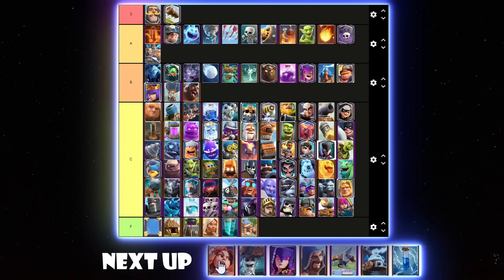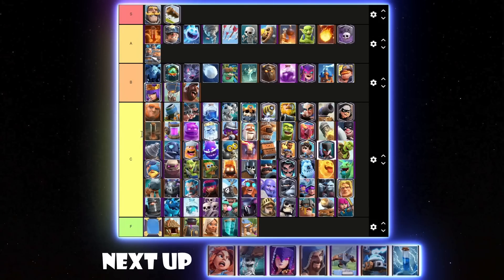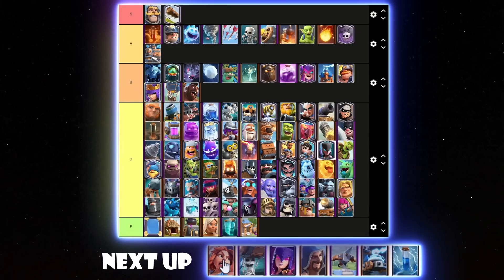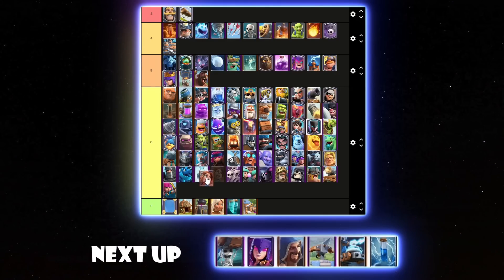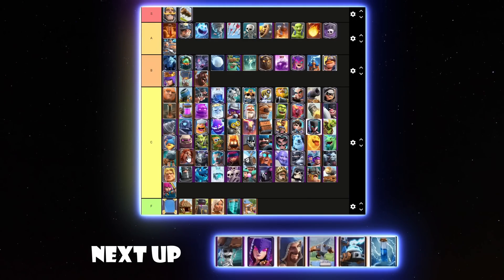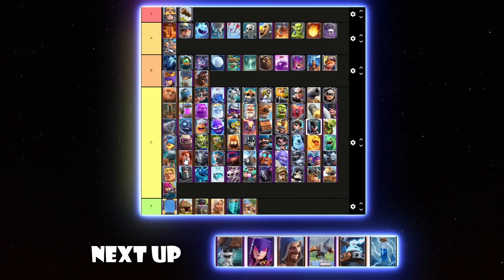Valkyrie is not good right now — Knight is ten times better. Evo Recruits counter Valkyrie because the Valkyrie doesn't even have enough range to actually hit the Evo Recruits unless it's walking up to them. If you play it in the middle against Evo Recruits, it's only going to hit the recruit it's targeting instead of splashing all of them. I'll put Valkyrie below Freeze in C tier — it's slightly viable in competitive play but that's about it. It's so bad because of Evo Knight being a thing.